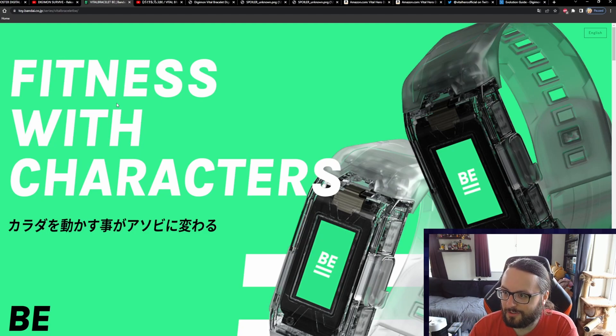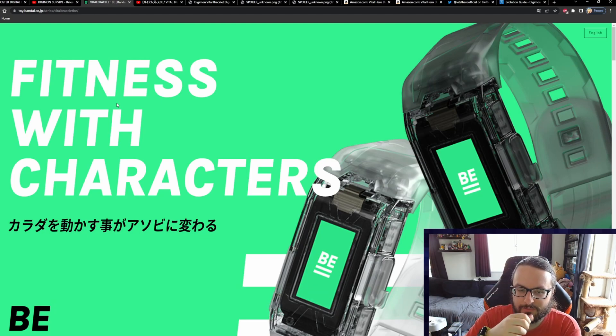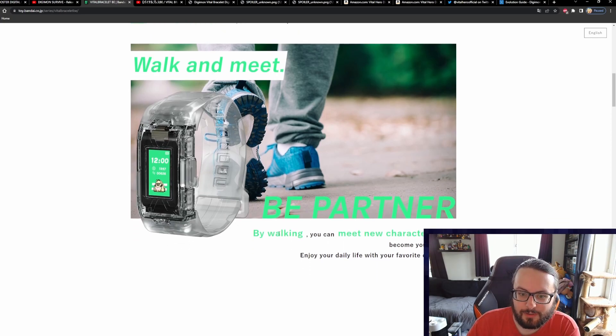Next on the agenda is a new Vital Bracelet. We're getting a new version of the Japanese Vital Bracelet called the Vital Bracelet BE. I think Bandai are shying away from having branded Vital Bracelets and the BE is meant to bring all of those together so you've essentially got one device that can be used for each of the different ones. The BE is an upgraded version of the Digivice V — it comes in cool translucent colors and the software looks slightly updated.